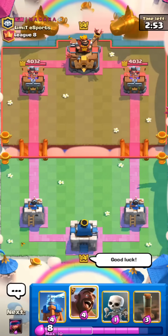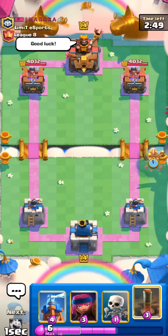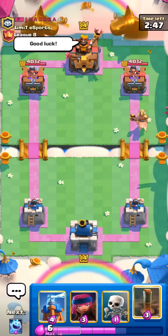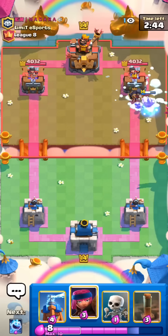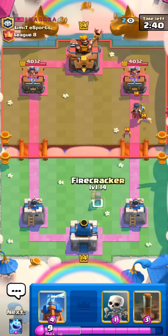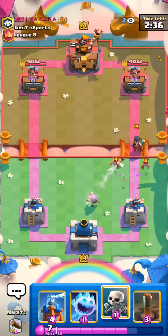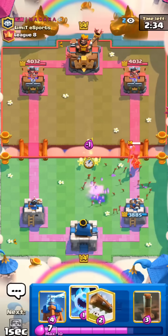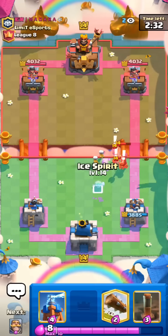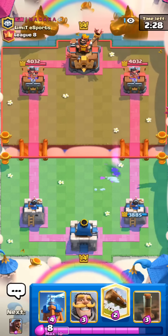We found a match. I'll go for the Hog Rider first play, see what he has. Oh no, he has Nightwitch Snowball. That can only mean one thing: Giant Graveyard. I'll go for the Firecracker. Yeah, he has arrows, definitely gonna be Giant Graveyard. Such a bad matchup. It's so hard because they have the arrows for your Firecracker and it's really hard to stop the Graveyards.